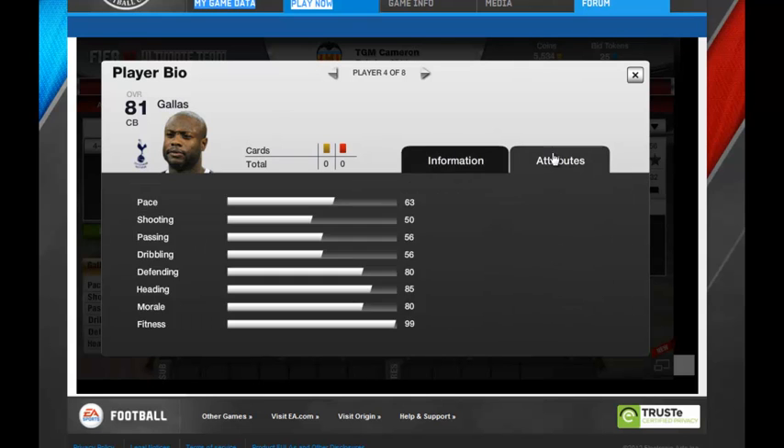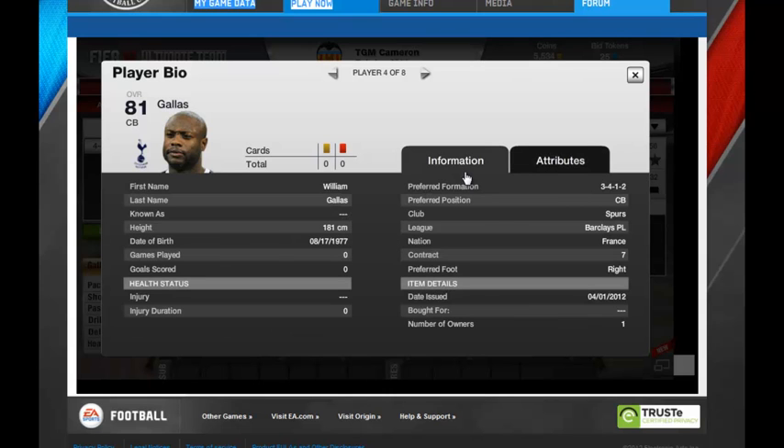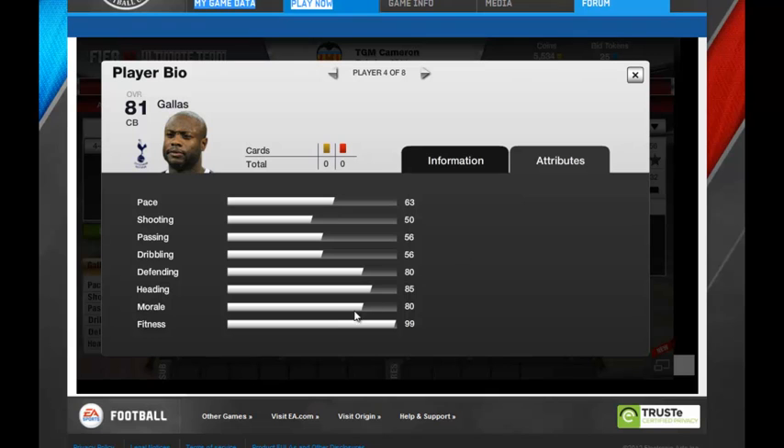This is an extra — William Gallas. I know he's not really a great player but he's good to get started off with because he's pretty good at defending. Pace 63, shooting 50, passing 56, defending 80, dribbling 56.